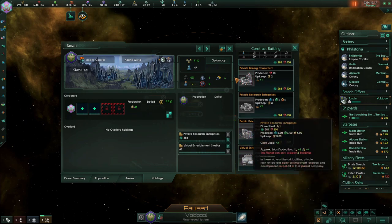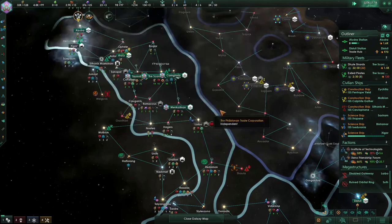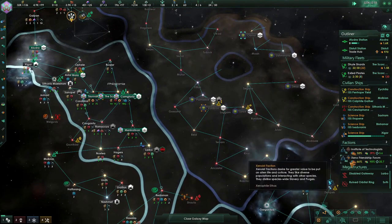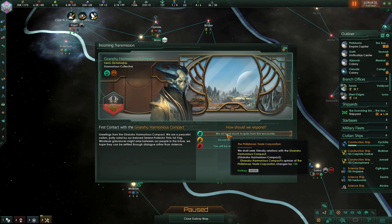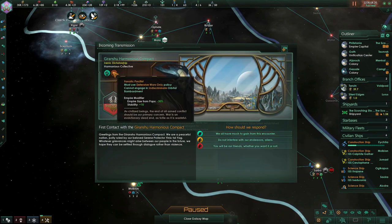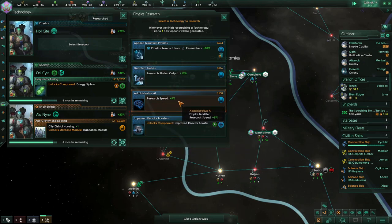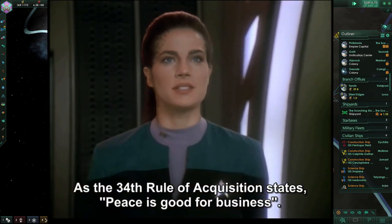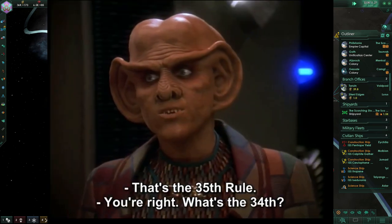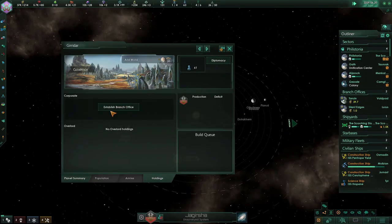Ignore the fact that we gain a lot more from it — it's fine. Now that we have an established branch office, it was time for the Philistones to embrace the mercantile tradition, so that we could learn to make more profit. This tradition will increase our trade value within our empire and give us some boosts to the galactic market as well. Just in time for the beginning of our corporate takeover, we meet the Garasu Harmonious Compact — they're an authoritative pacifist empire, which is interesting. This is great because none of our ethics are opposed to theirs, so they are also very willing to create a commercial pact with us. And as they say, peace is good for business — or is that the 35th Rule of Acquisition? War is good for business is the 34th. Easy to get them confused. We swiftly put a branch office in their capital world.